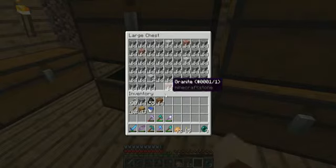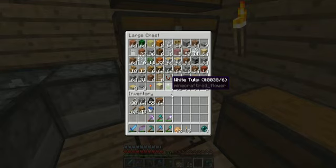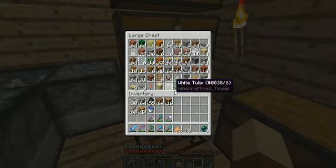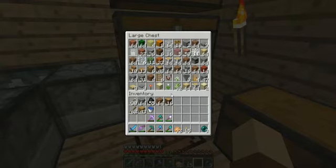Hold on, this is going to annoy me if I don't figure it out. I don't have a ton of that, but I've got some - probably like two stacks-ish. What was I looking for? Wood. And then I have some stairs, some slabs. Cool.